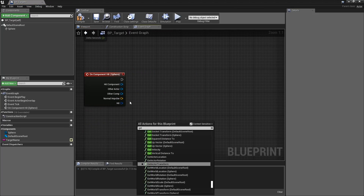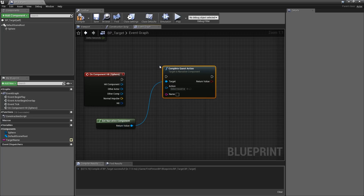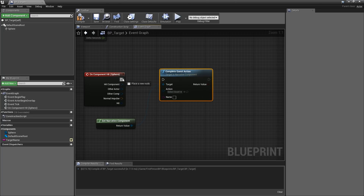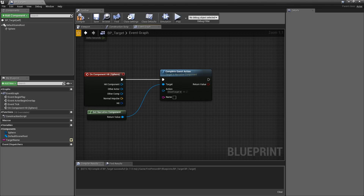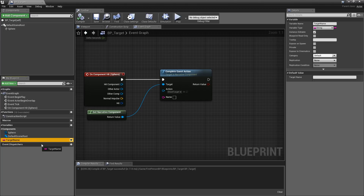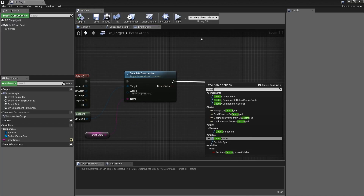When the sphere is hit, get the Narrative Component and call Complete Quest Action — note that everything we're doing here can also be done from C++ if you want. Select 'Shoot Target' and it wants to know the target name, so hold Ctrl and drag the Target Name variable in and connect it up. Also add a Destroy Actor node to destroy the targets after they've been shot.